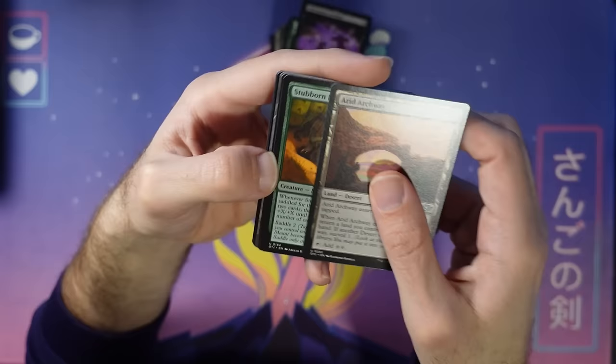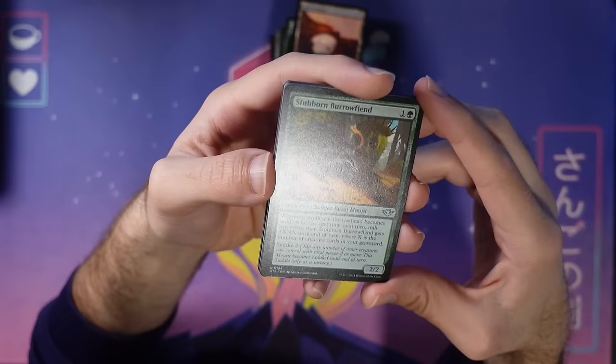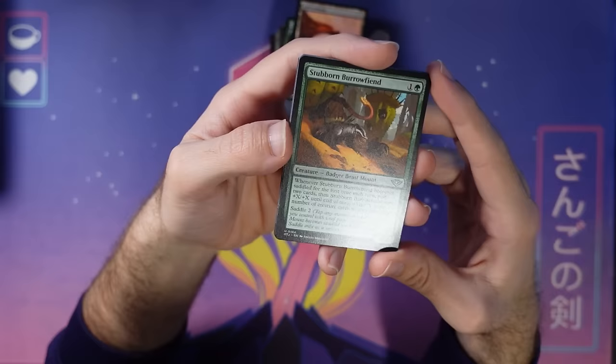Stubborn Burrowfiend lets you mill cards and gets bigger when it gets saddled. Plays into any graveyard strategy you have lying around, but also a two-mana two-two that just gets bigger. Kind of nice. It's also a badger-beast mount, so gotta love all these fun types you get to mount up here.